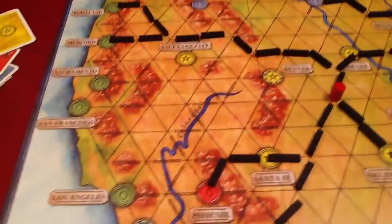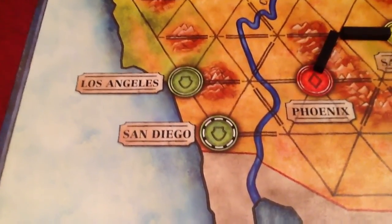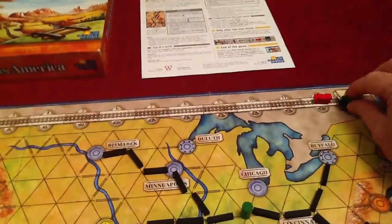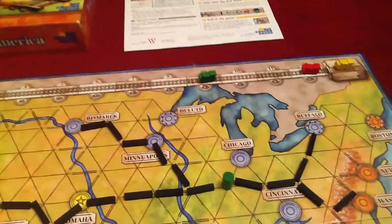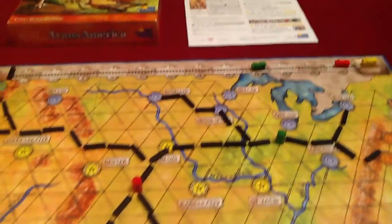Unfortunately green was also going to Los Angeles but needed to cross the river and the mountains, both double — so that's two plus two, four points. Green moves four spaces down. So at the end of the first round, one player stays happily where they are, red has only moved down one, and green is down four. Then we basically rinse and repeat.